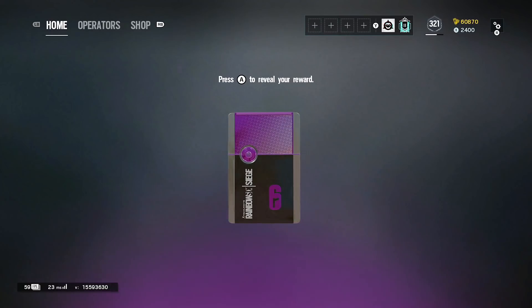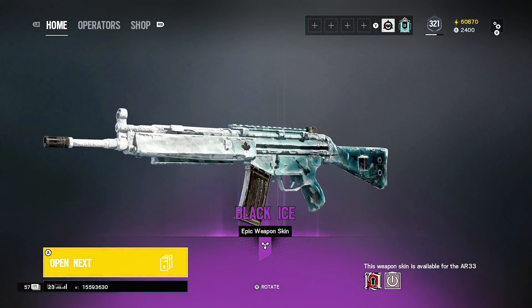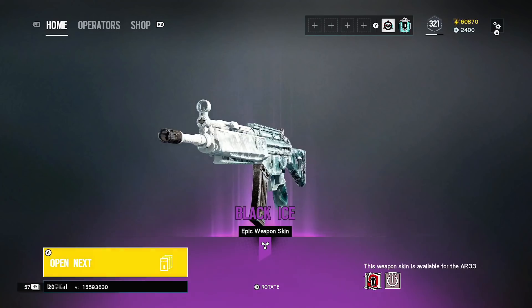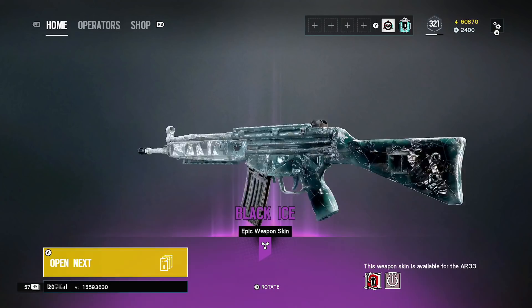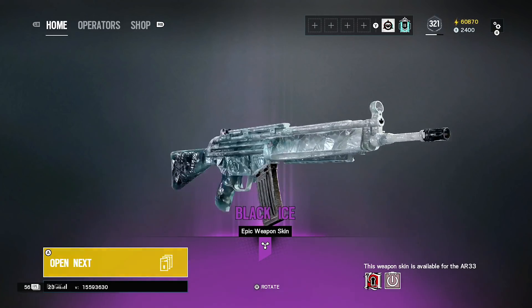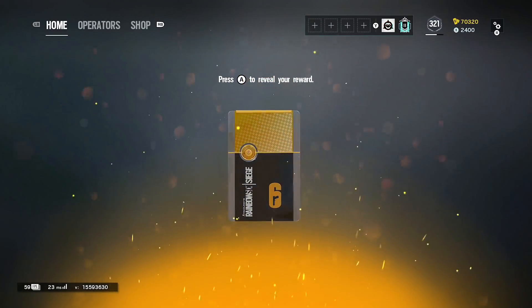Half of him wants an R4C black ice — get it to him, game! It's a black ice — the AR-33! That's another black ice, let's go. I'm sure we'll be happy with that. I was told he's a Thatcher main as well, so we've got both of Thatcher's guns. He's going to be happy with that. Another legendary — I want some dope skin.